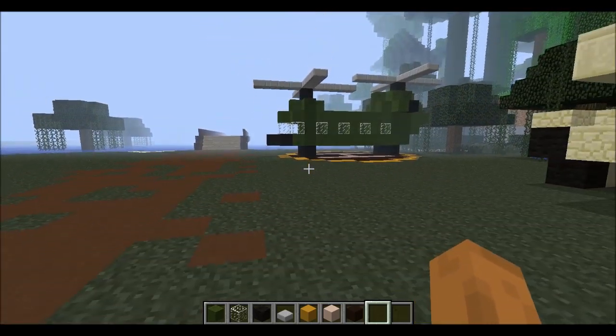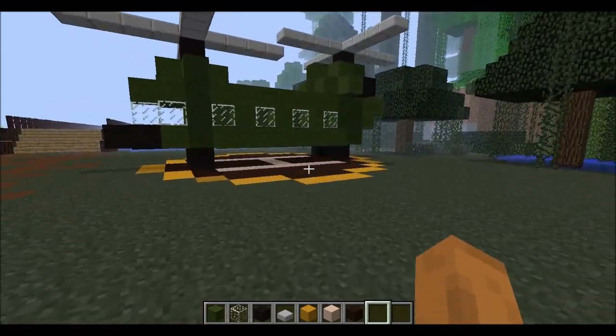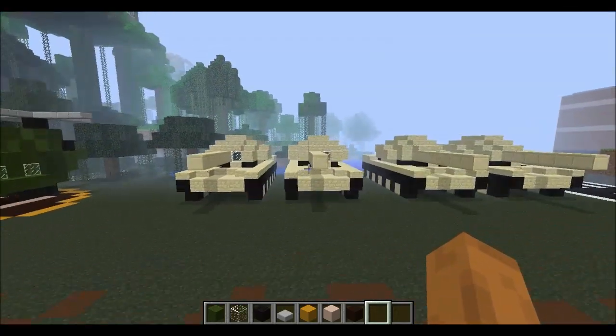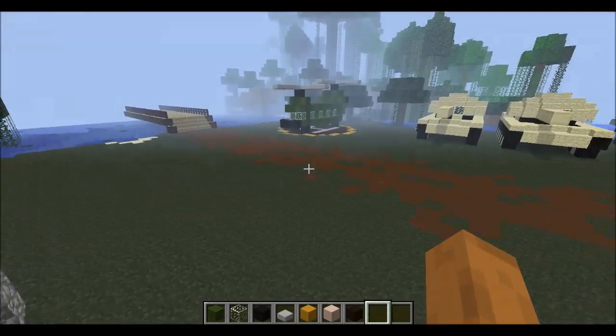Hello YouTube, it's NeckJokeGaming here once again and today we are finishing our military base with part 4, which is going to be this helicopter and helipad. Last episode we finished the barracks. We have some tanks — I added two more tanks since the last video — and we have our hangar with our airplane in it. So let's get started.